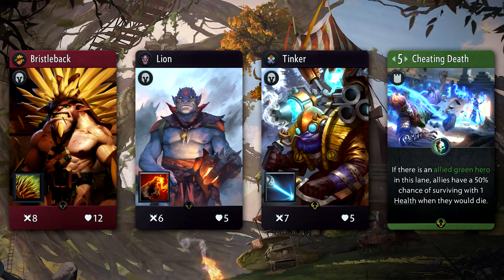Countering PA can be tricky as she's a top-tier hero. Killing her would be nice, which could come from a variety of red heroes, although it might end up being a trade. Lion's Finger of Death is pretty handy as it does just the right amount of damage to take her out at base stats. Tinker's Laser is quite effective as Disarm can take her out of the game. Probably her least favorite card to go up against is Cheating Death, as her signature card essentially becomes 'discard one card and have a 50% chance to condemn an enemy.'